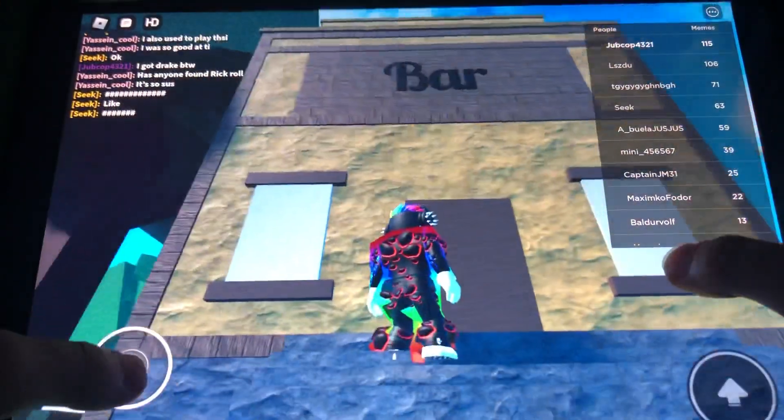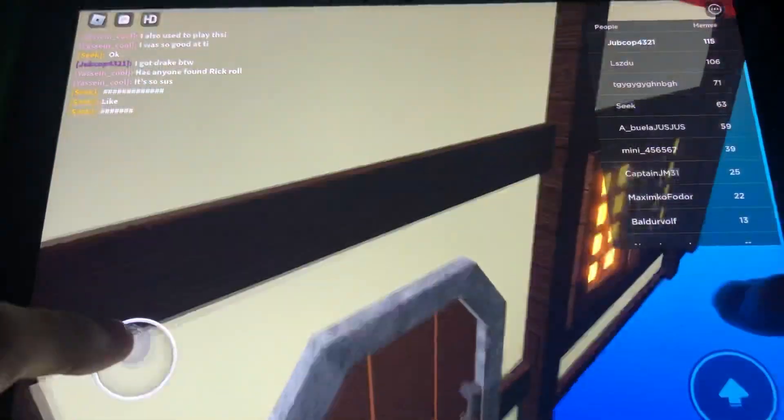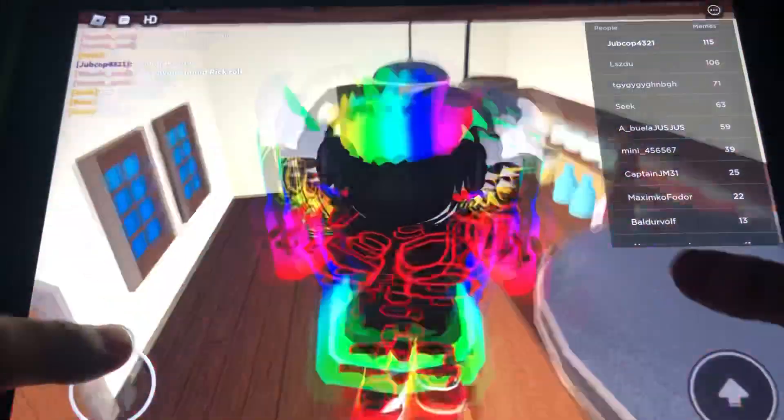So if you go over here, this is the only house you can enter. It's called the bar. And you'll see here there is one here.